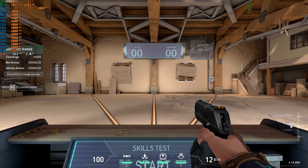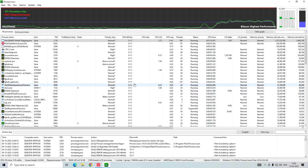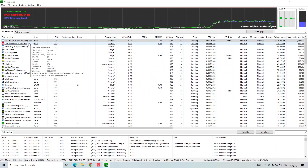So guys, we are in the range and I'm not moving my mouse right now. Right now I'm having FPS somewhere around 561 — that's the highest one. We are averaging 545 or 540 above. So let's use Process Lasso to increase our FPS.